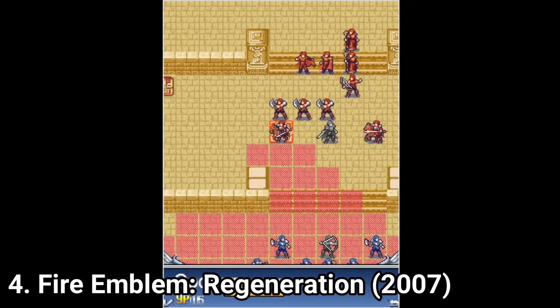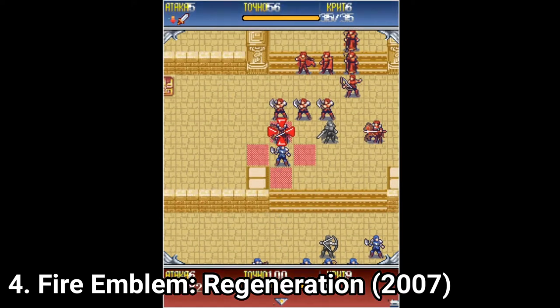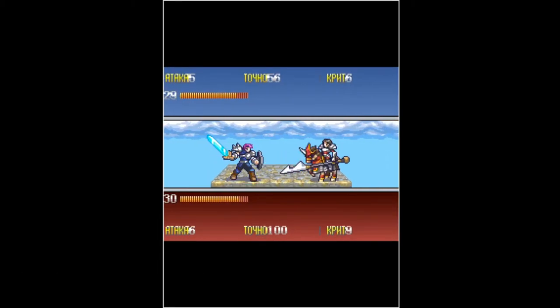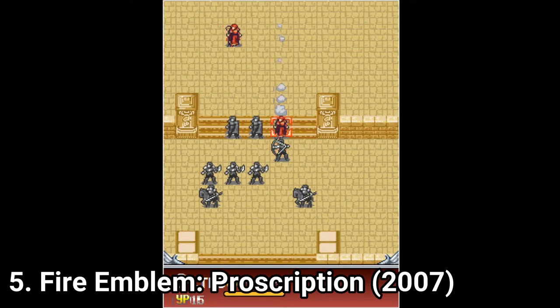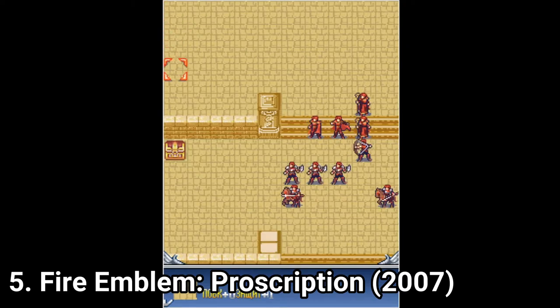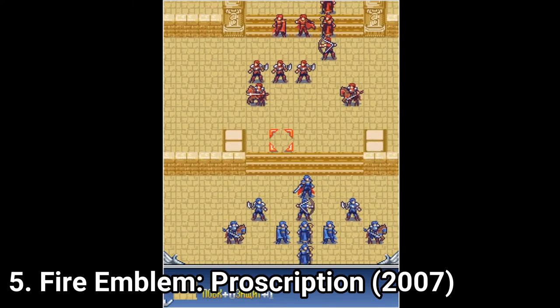In Fire Emblem Regeneration, you have to protect Queen Sophia from barbarian Ostrogoth forces and from devils — literal devils, not inner demons. In Fire Emblem Proscription, you do the same thing. It's the follow-up of Regeneration, set 10 years apart from the events of the first one, and you fight again the Ostrogoths and devils.